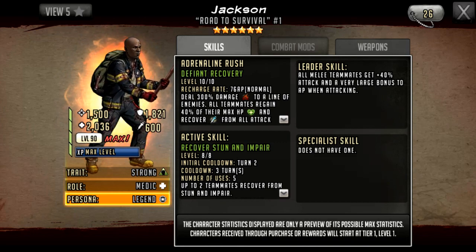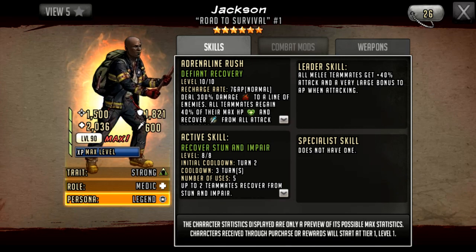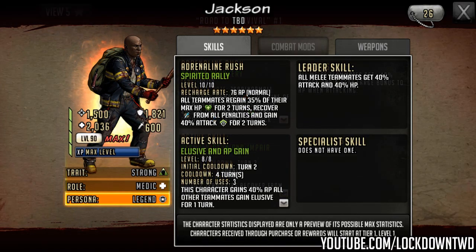For a bit of fun, when this character was initially leaked I created my own version to compare. I kept him as a defensive character and went with: all teammates regain 35% of their max HP for two turns, recover from all penalties, and gain 40 attack for two turns. This is in line with how five stars get a boost when going to six star — a two-turn heal at a reduced amount from 50% to 35%, but with an attack bonus on top.